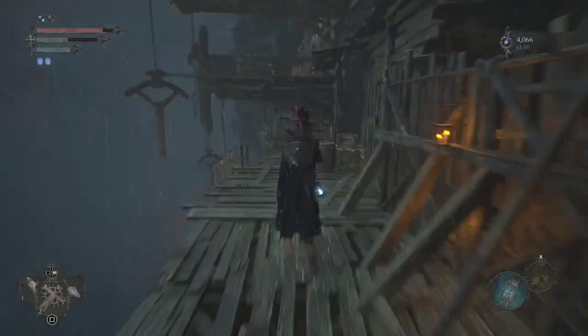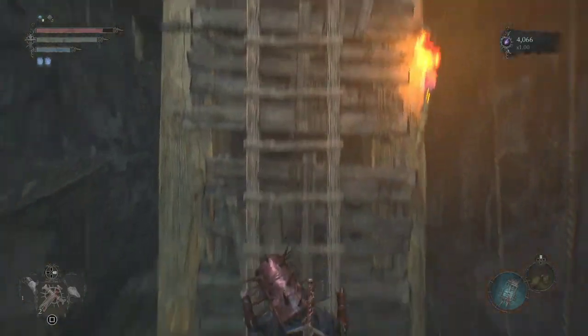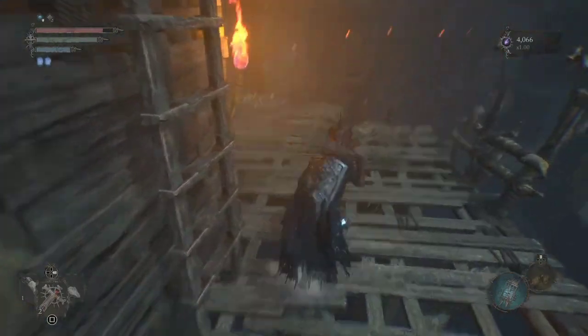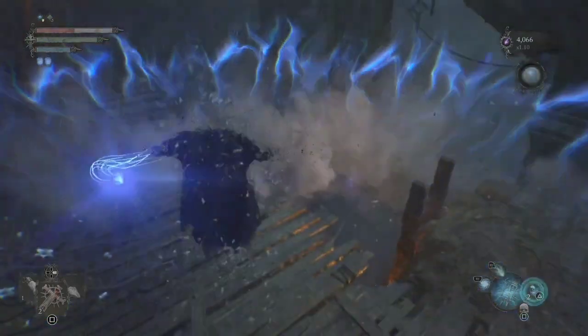At the end of this path you're going to find a bucket head — one of those guys wearing the same bucket I'm wearing on my head. After you take care of him, you're going to want to take this ladder down. When you get down here, ignore the shortcut — that's already open because I had to pre-clear the area. You're going to want to go Umbral here.